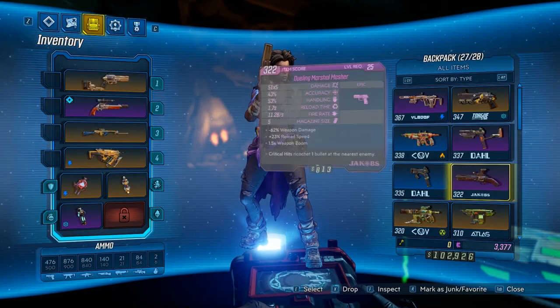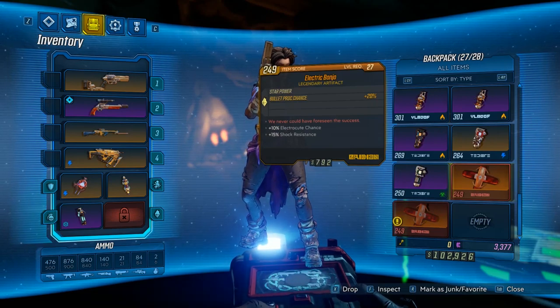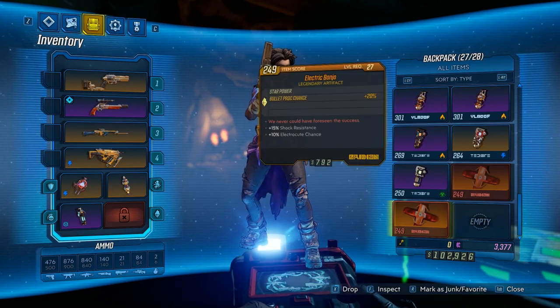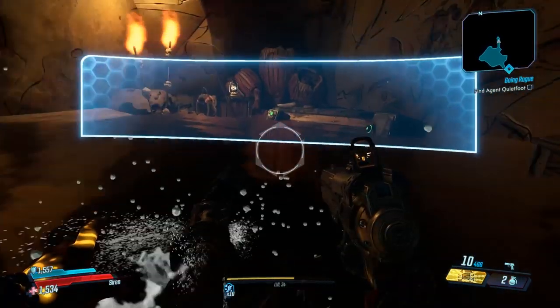But for the sake of it, we'll go ahead and take a look at them anyway, and just see what we will be getting potentially in the future. As you can see, I can't actually equip it. The red text says 'We never could have foreseen the success.' It has shock resistance, electrocute chance, and the manufacturer is Iridian.